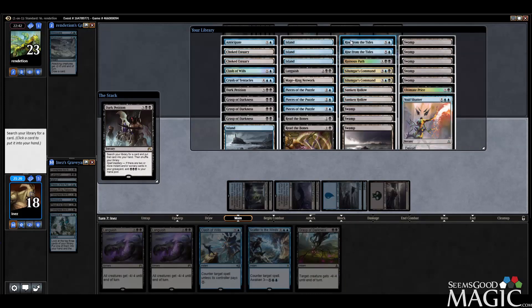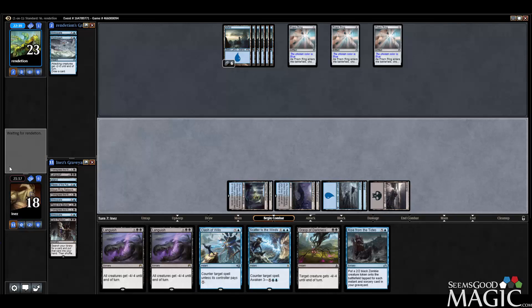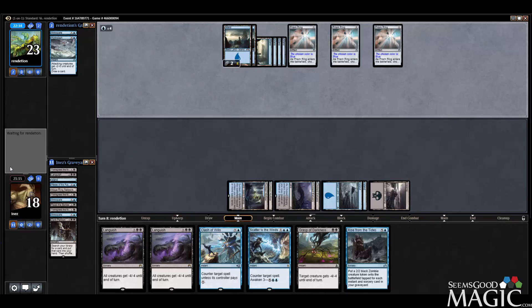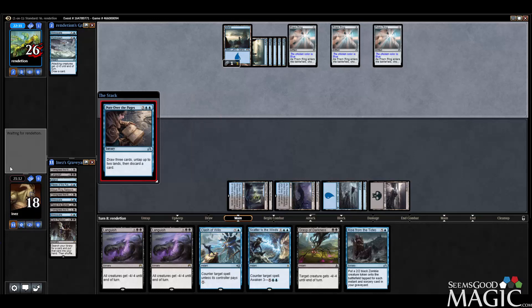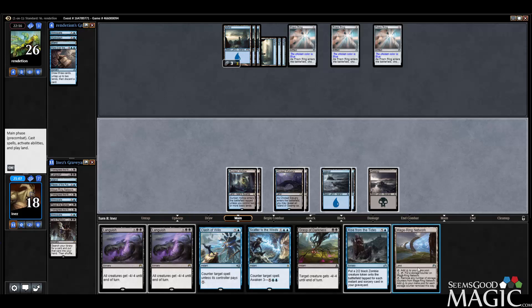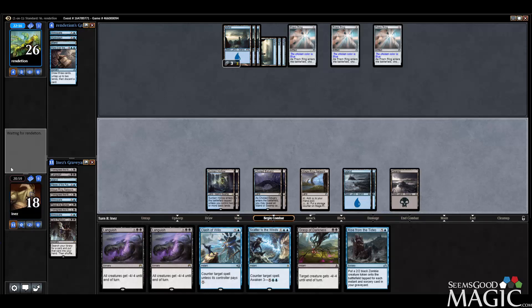Let's Dark Petition to get our Rise from the Tides. I think we're going to play this super patiently. We've already dealt with both Engulf the Shores. We could just go for the Rise, but I'm one land away from Rise plus Scatter to the Winds, so why don't we just wait a turn — no reason to rush this.